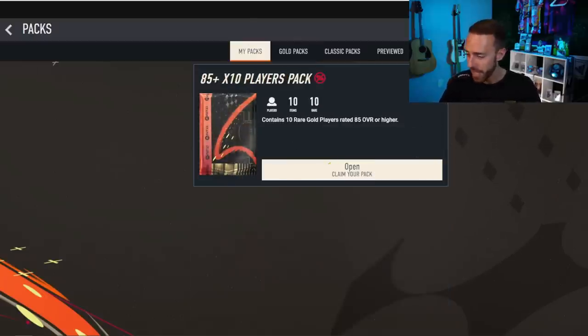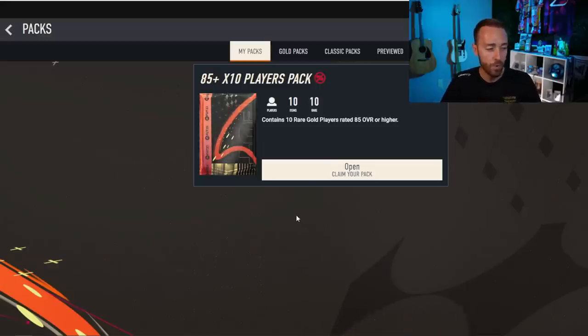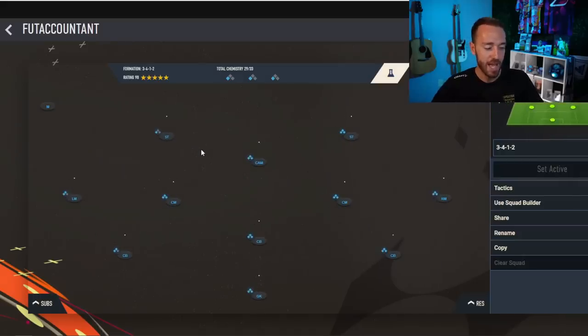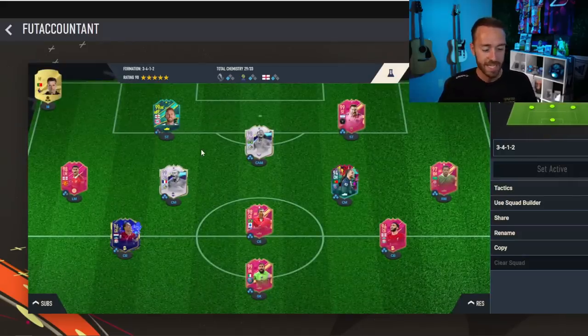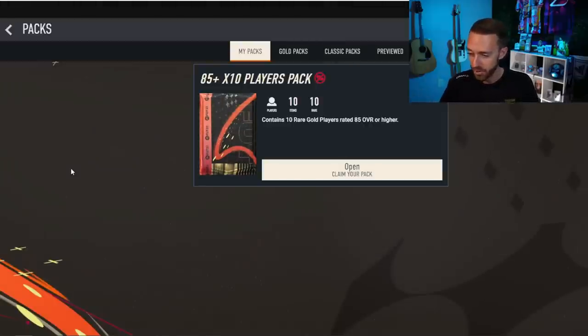At the start of a brand new Ultimate Team, there are packs that show up in the store — the welcome back packs. I don't know what those will look like in FC24, but if you played FIFA 23 on the same account, you'll probably have some welcome back packs. Those are necessary so that you have something coming into your club, because after you start your Ultimate Team, your club is basically empty — just a starter squad with a couple of lone players. You need packs to fill up your club for SBCs.